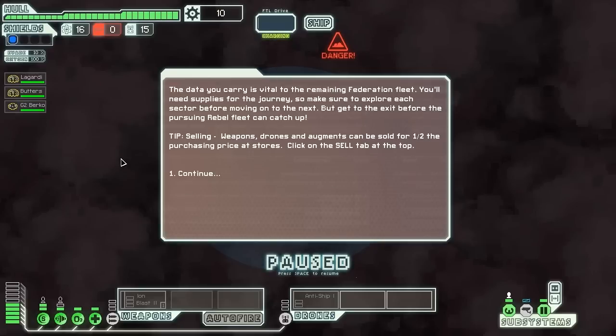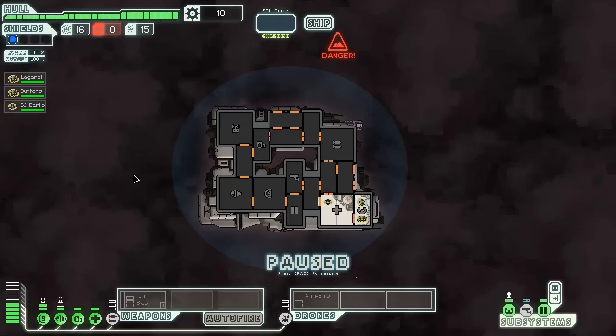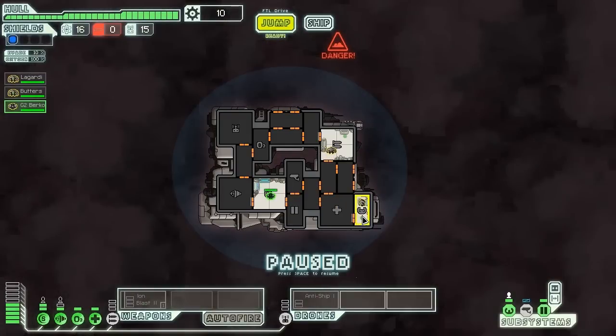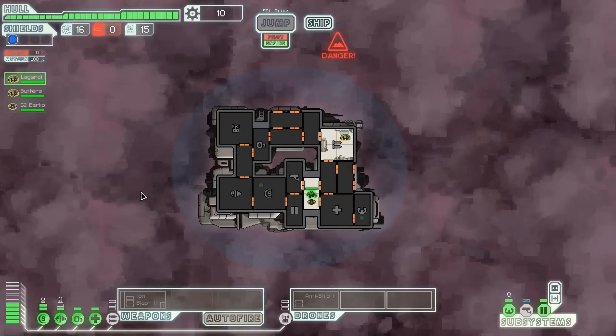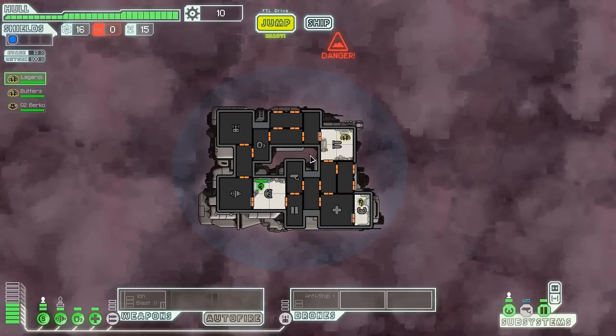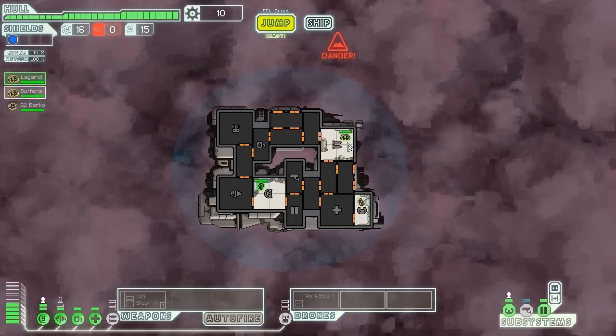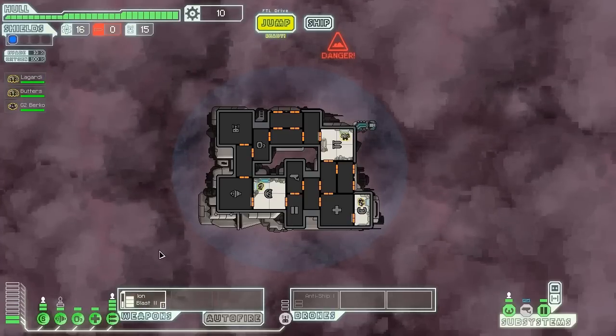The data I carry is vital to the remaining Federation fleet. I need supplies for my journey, must explore each sector, and get to the exit before the rebel fleet reaches me. Looks like I'm in a nebula right off the bat. I'll put Butters into weapons, Perko as pilot, and Lagardi on shields, because NG crew members can repair faster and the pilot probably won't have time to leave his post.